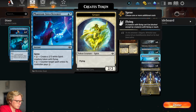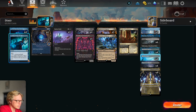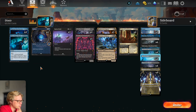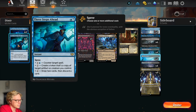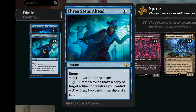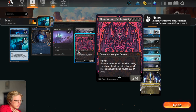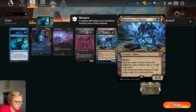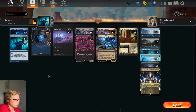Because we do get counterspells — some really fun ones. And we also play Three Steps Ahead, which is a spree deck, essentially. Three Steps Ahead costs one blue mana base and then you can pay additional spree cost to get more effect: either counter-target spell, create a token as a copy of a creature or artifact you control, or draw two cards and discard a card. So you can copy Bloodletter of Aklazotz, copy Hostile Investigator to make the opponent discard more, or copy Harvester of Mystery for a board wipe at instant speed. It's really, really cool.